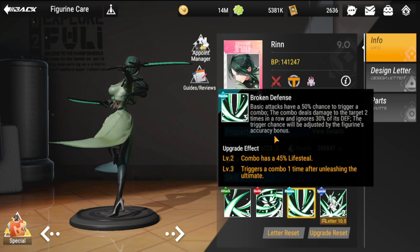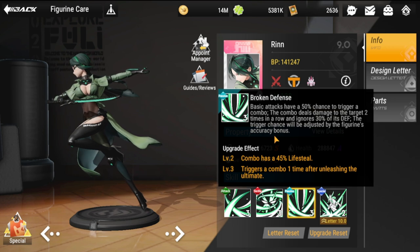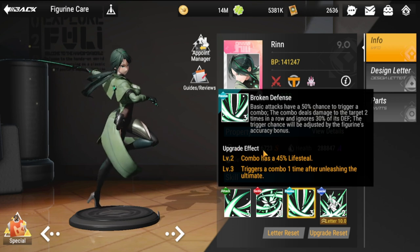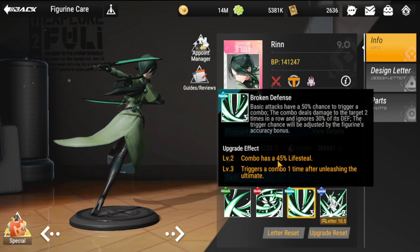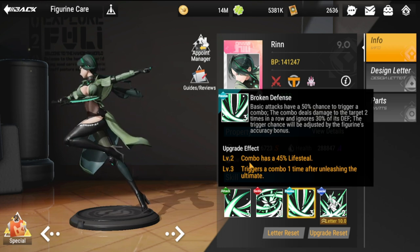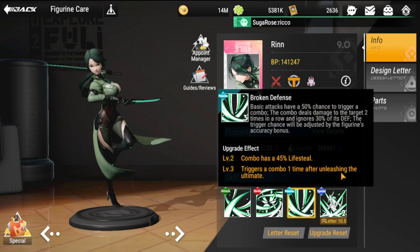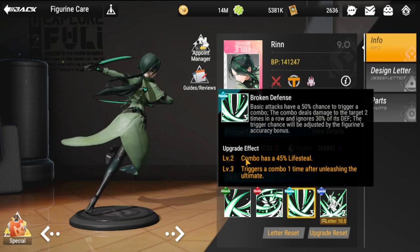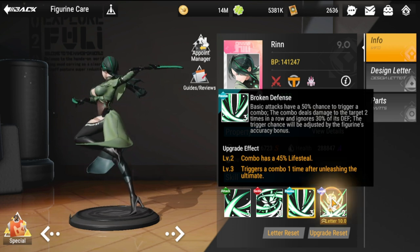The combo trigger chance is adjusted by the figurine's accuracy bonus, so accuracy is important for her — we'll talk about gear later. When you upgrade the passive to effect level two, the combo has a 45% life steal, which is very important. Level three is gravy too, as it triggers a combo one time after unleashing the ultimate.